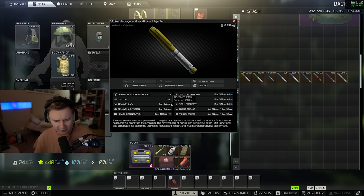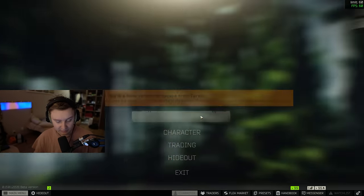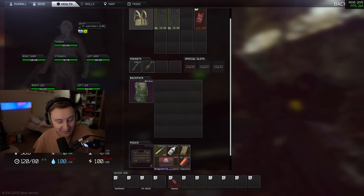Actually, prop it all does have a painkiller effect — it removes pain for 240 seconds. This absolutely makes no sense, because the first thing BSG did this wipe is they removed the pain effect from prop it all because it was OP last wipe. Everybody was running prop it all and nobody was using morphine for that reason. I want to test this real quick — pop the prop it all and it does give you the painkiller effect. Wow.